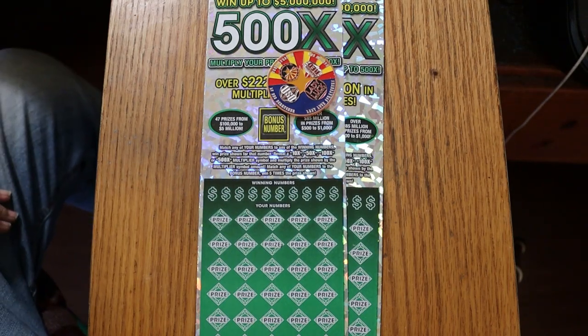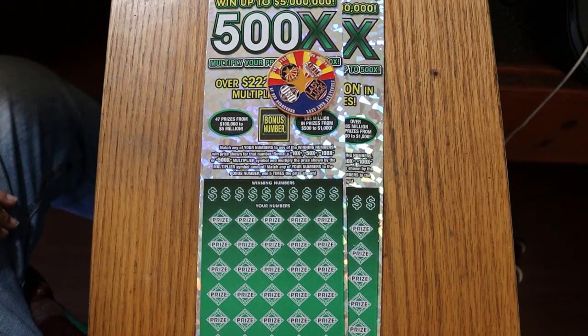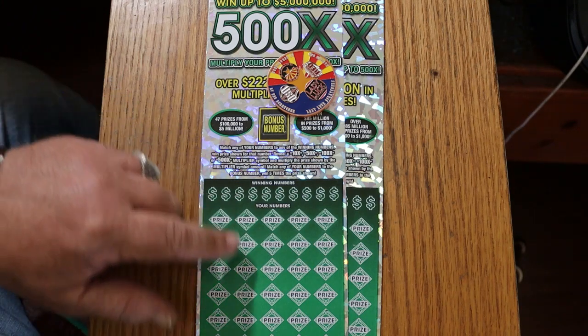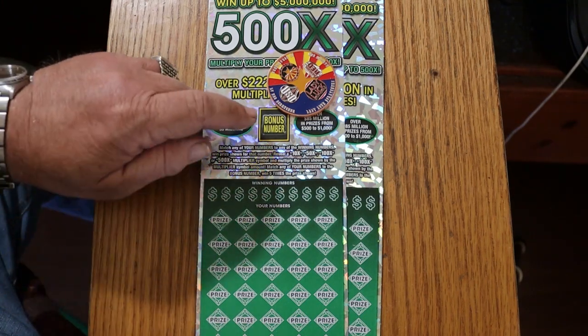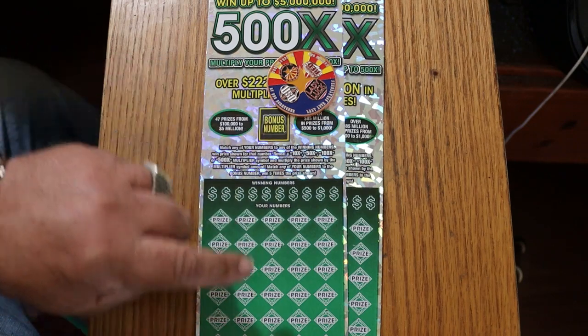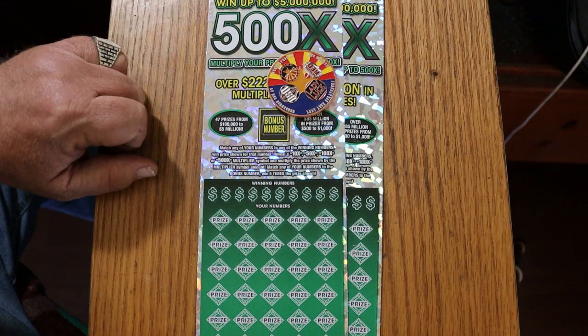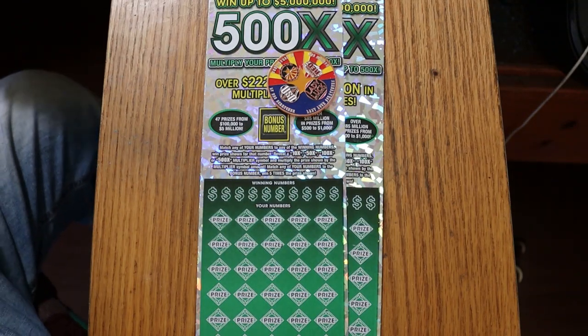What's up, YouTube? AZ Scratchers here with another little scratching session, and today we're back with the big boys. I've got three of the Arizona Lottery's $50, 500 times game. It's a simple match-your-number game, and you can find multipliers of 10, 50, 100, or 500 times. If you find the bonus number anywhere, you can get five times the prize. This ticket has odds of 1-in-2.51, which are really nice — one of the better odds on any of the big boys anywhere in the country, as far as I know.